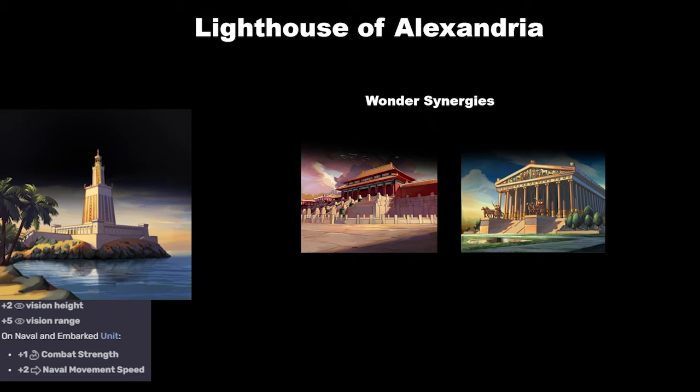The Lighthouse does have a couple of wonder synergies, though these aren't as strong as some others. The first is the Forbidden City, which gives you an extra plus 25 war support whenever you go to war — obviously the Lighthouse is a more aggressive wonder enabling offense at sea, so cultures like the Norsemen will benefit from being able to go to war more often. The other is the Temple of Artemis, which provides additional healing to all your units, so after naval combat and taking a city, you can heal up more quickly to continue pushing into enemy territory.